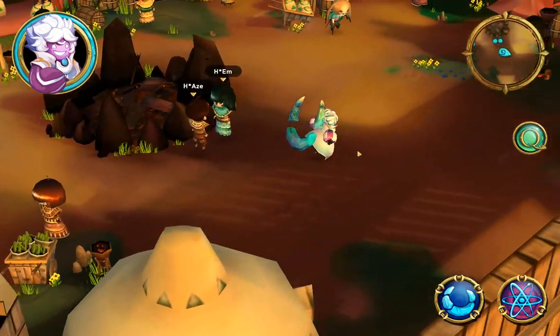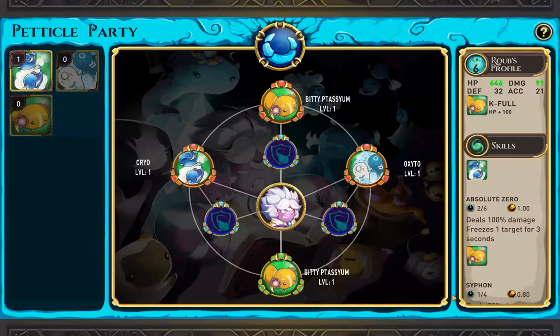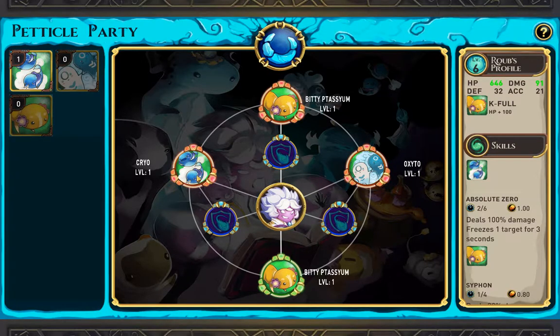Let's go back out. Let's just double check our pets here — we got a Syro, and we have an Oxito and a Bidipotassium. I suppose we can figure out how to create these pets here too. I know at one point I think I had this Oxito. Let me see if I can... let's try something here.